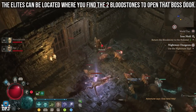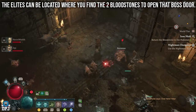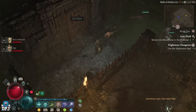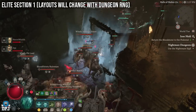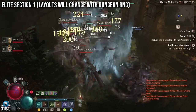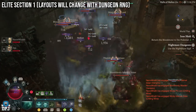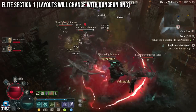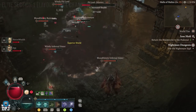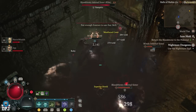Keep circling around and eventually you will see a ton — and I mean a ton — of elites. These are the guys you want to take down. These are the guys you're farming for XP, loot, and absolutely everything. Depending on the world tier you're on determines what you'll get loot-wise and XP-wise. This is the place you want to farm 100%, and use it while you can because Blizzard will nerf this when they clock onto it.